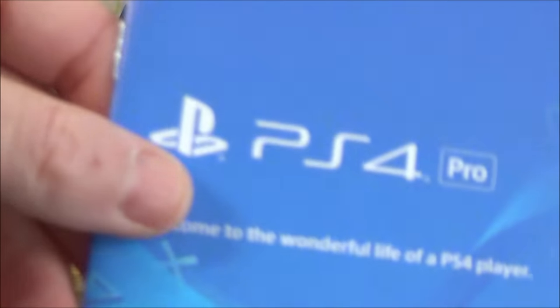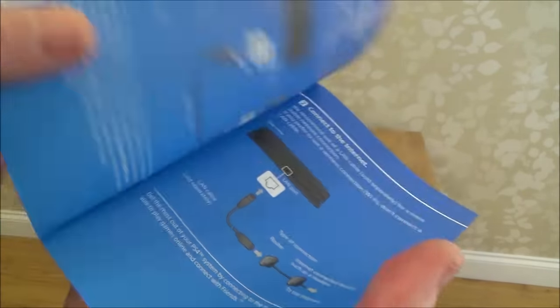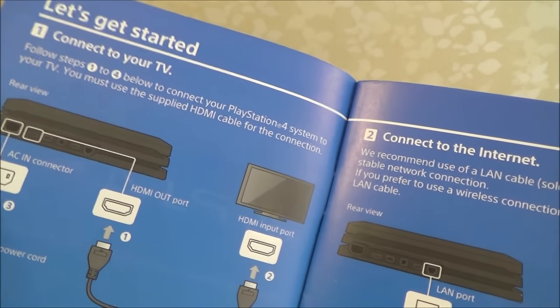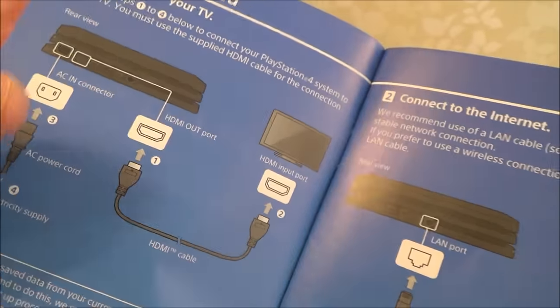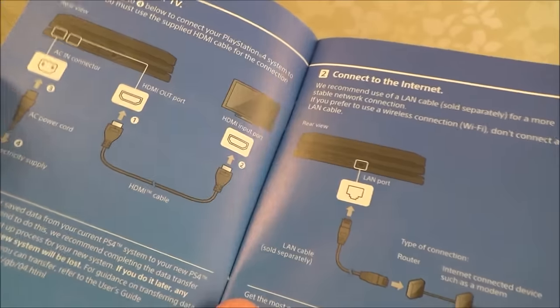It does come with a quick start guide. Basically it says: connect to your TV, follow steps one to four — connect your PlayStation 4 to your TV, put in the AC power cord, and put the HDMI cable out to the TV. So let's do that.